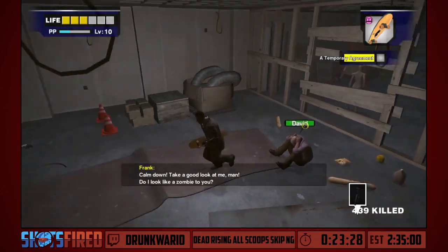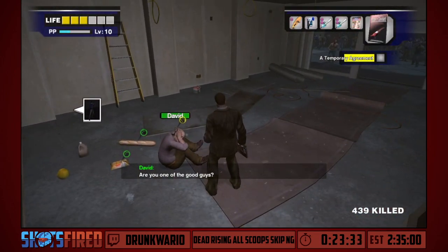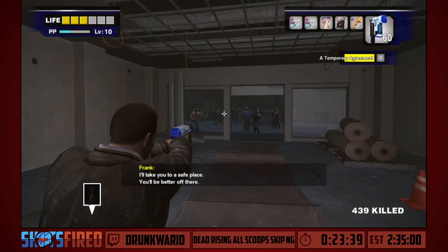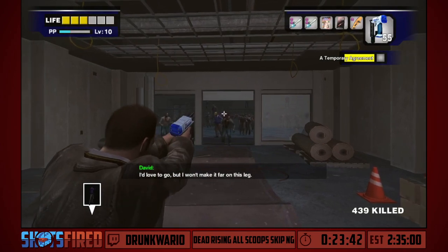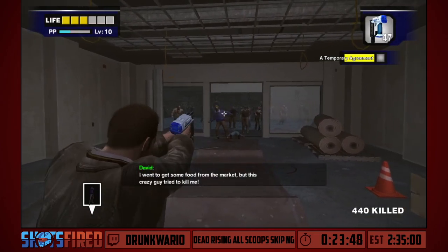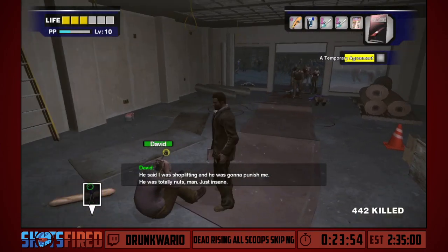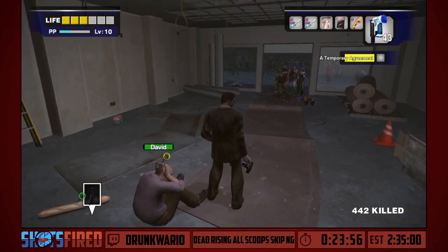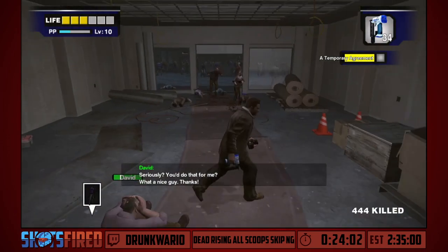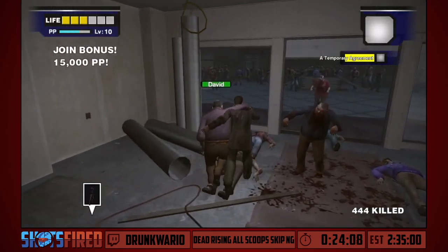I never properly explained why I'm picking up books. Books in this game are basically stat buffs — they do a lot of things. Books can multiply how much experience you receive from taking pictures and killing zombies, and multiply how much health you get from food items. In the case of these books, they multiply the durability of my weapons and skateboard.